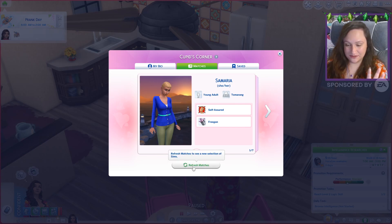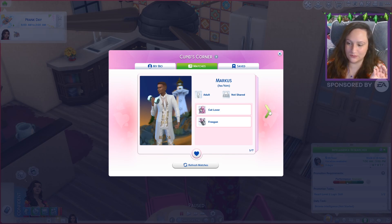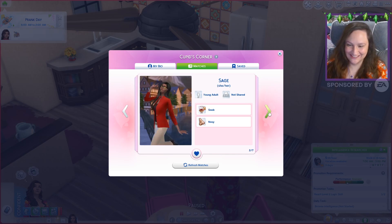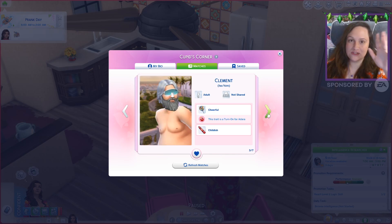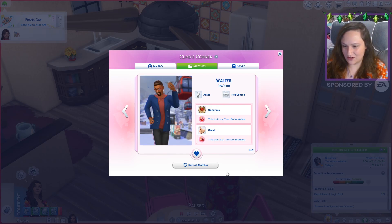I actually installed a mod so we don't have the refresh waiting time. I can just constantly refresh it if I want to, which is super nice. Not Johnny Zest. Whoa, that's a mullet - that's not what we're going for. I'm honestly looking for the one that I created for her. What is it with Santa popping up and jump-scaring us? Why do we keep getting Santa? Oh, this guy - he has like a lot of things that she likes.